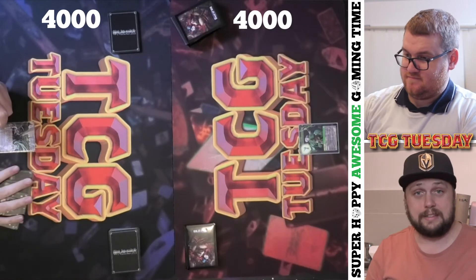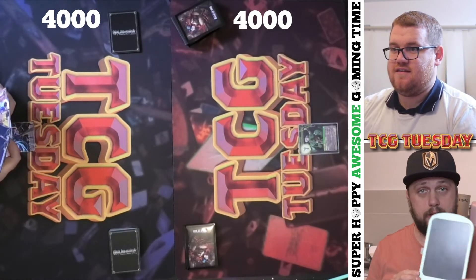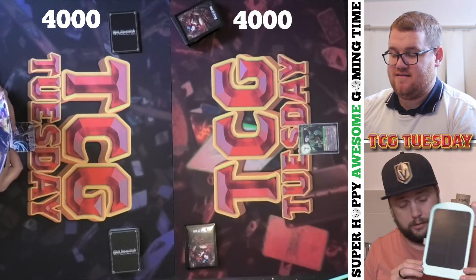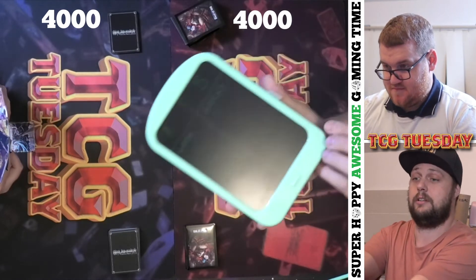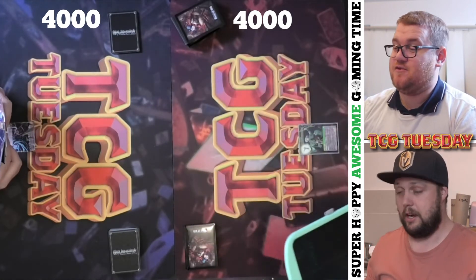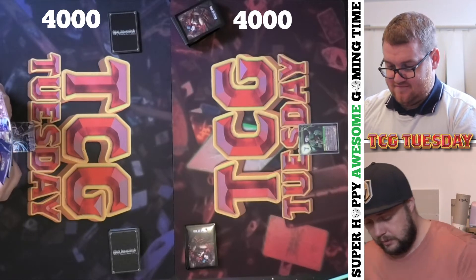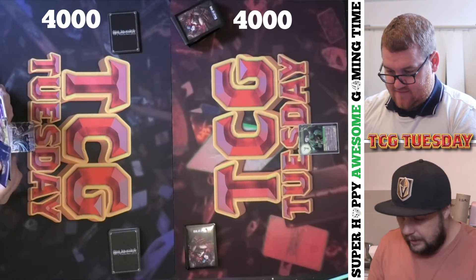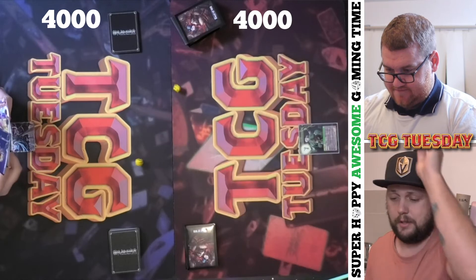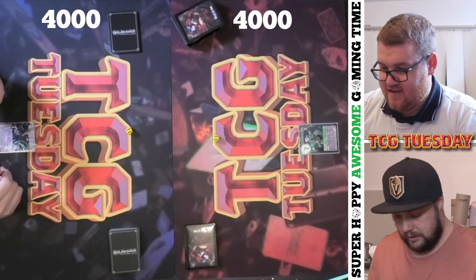Alright, we both start with 4000 health. We've got it written down on our handy dandy little Kmart Enco rider thing which you can see here, and I'll just leave that off screen but I'll put the life total up on screen. Alright, let's roll and see who goes first. Eight. That's a good start. Four.